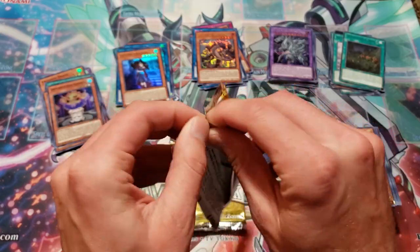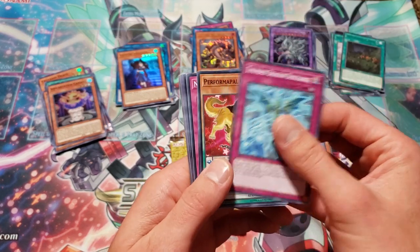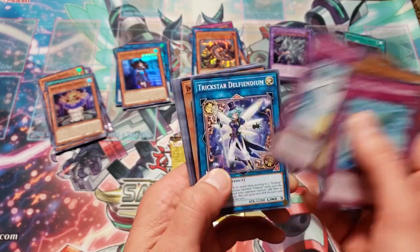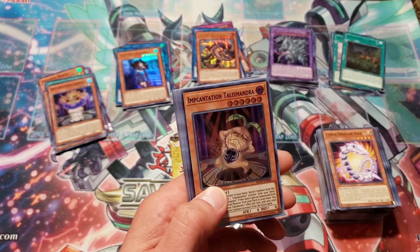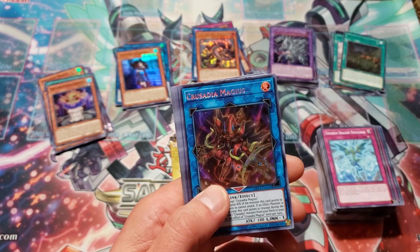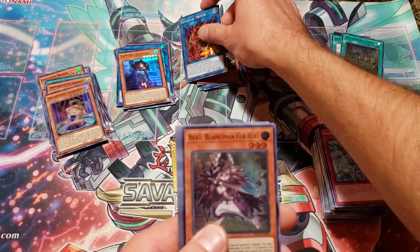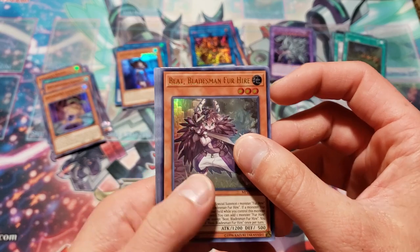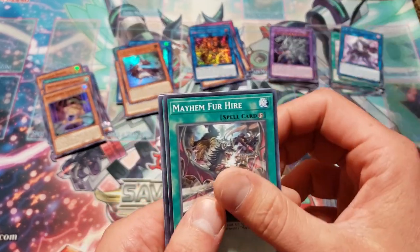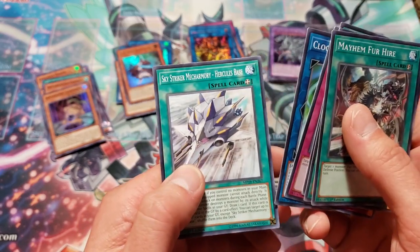First pack of tin number five. Thunder Dragon Discharge, Performapal Goldfang, Sejita Maverick for Hire, Necrofusion, Subsurface Stage Divers, Trickstar Defendium. Incantation Talismandra and Crusadia Magius — playset of those, do not need a playset of these but we got it. Another Beat Bladesman for Hire — that's the ultra. Hey, Folgo, Justice for Hire — not a bad one for the rare. Mayhem for Hire, Rise of the Salmon Great, Trickstar Light Arena, World Legacy Struggle, Clock Spartoi, Sky Striker Hercules Base.